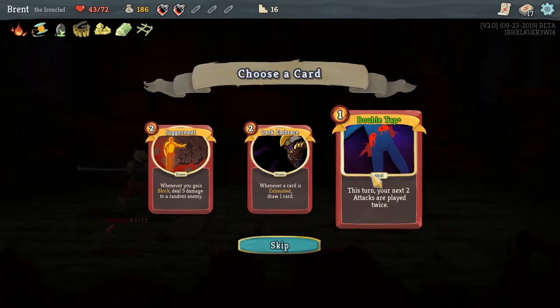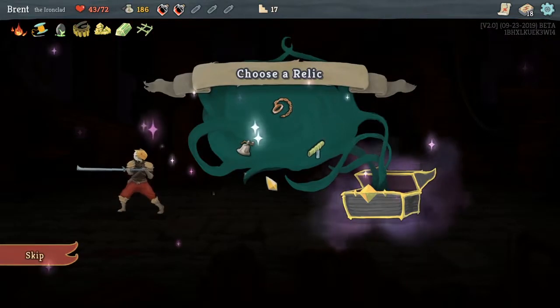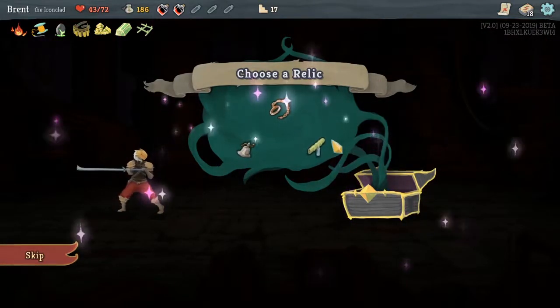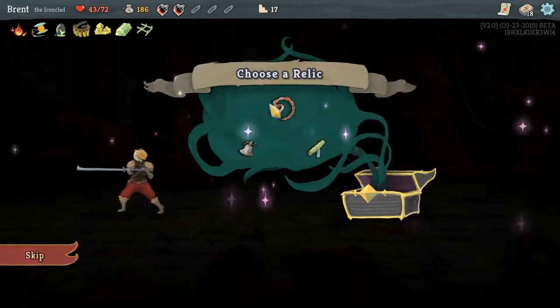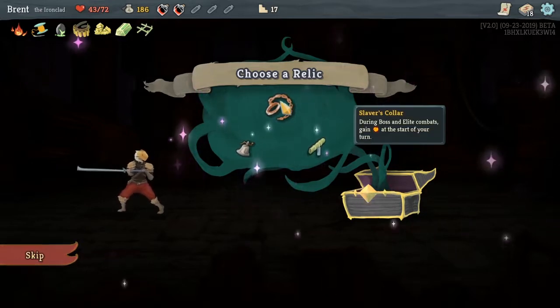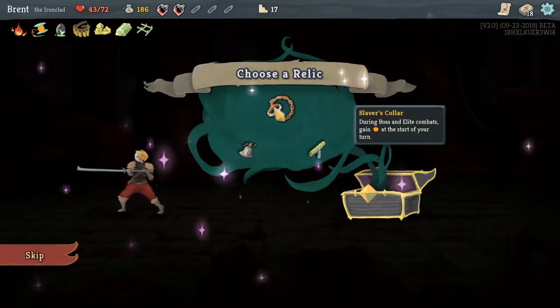Double tap — yeah, just turn the next two attacks to play twice. If we can double play Whirlwind, boom. Okay, so energy is like premium. Sozu would be really good, but I don't think the normal combats are going to matter. There's a new relic here — Slaver's Collar: during boss and elite combat, gain one energy at the start of your turns. I think this will do it for us.